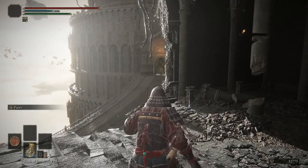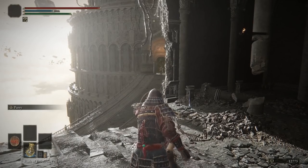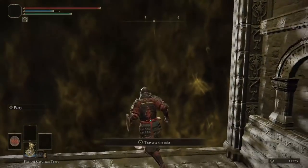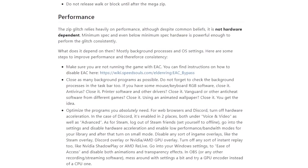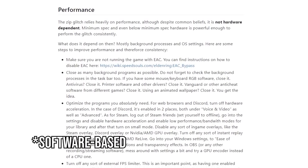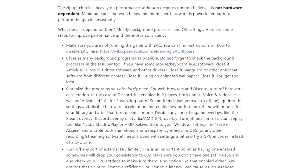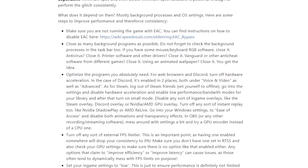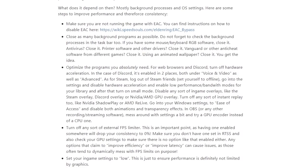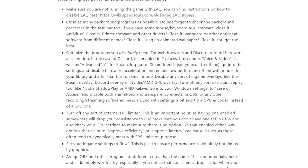Basically the walk input needs to be timed right when the idle block animation loops, and for some reason this causes zips to happen, but we really have no idea why. The reason zips are banned in all other categories is that they're somewhat hardware-based - they work more consistently for some people than others, but in general should work for most people maintaining a stable 60 frames per second. Any other frame rate will either throw off the timing or cause the trick to not work at all.